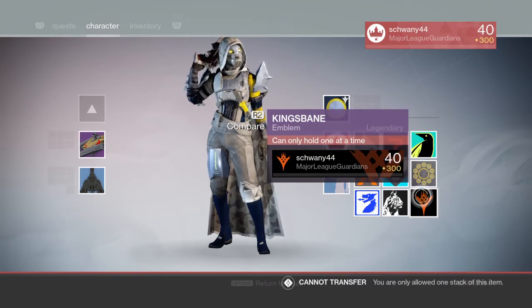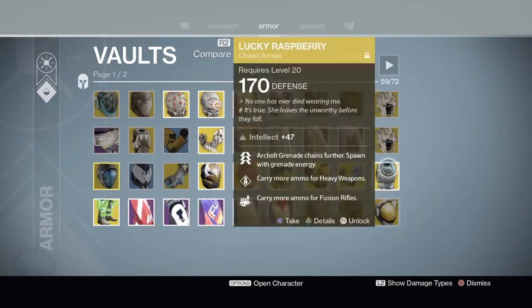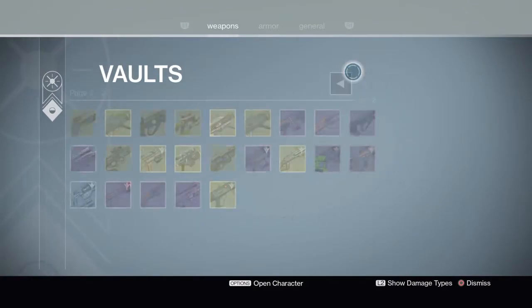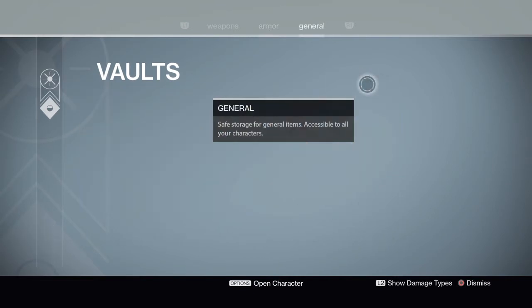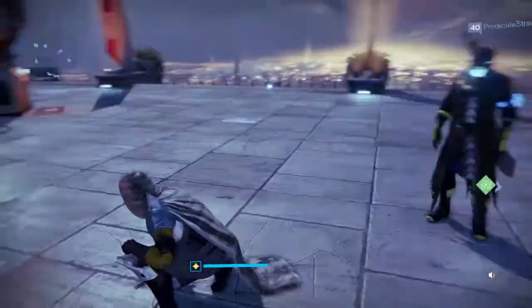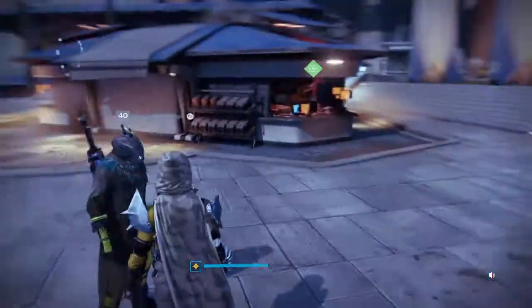It looks like you can only put one emblem in the vault at the same time. I have one in the vault now and one on my character, so I'm going to have to switch that over and put it in the vault.